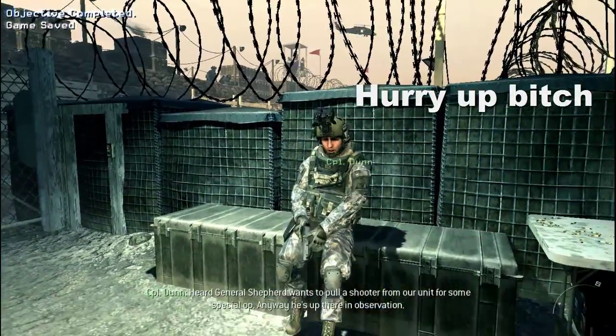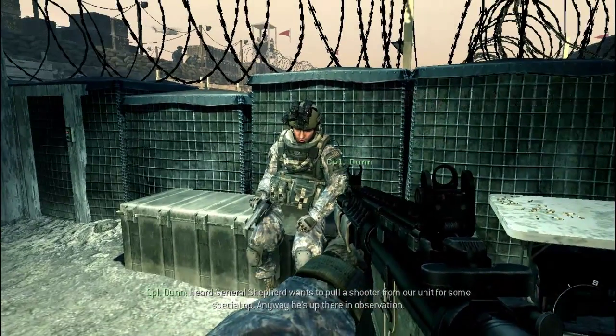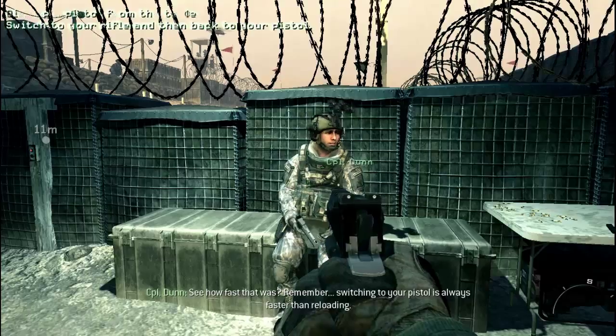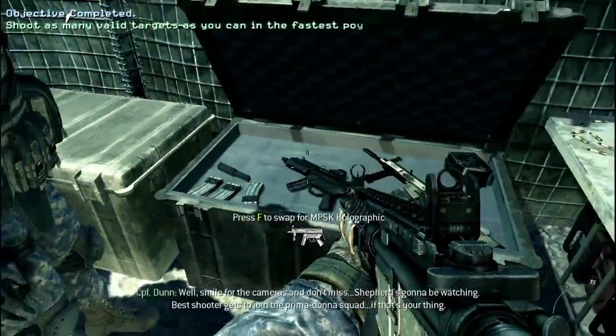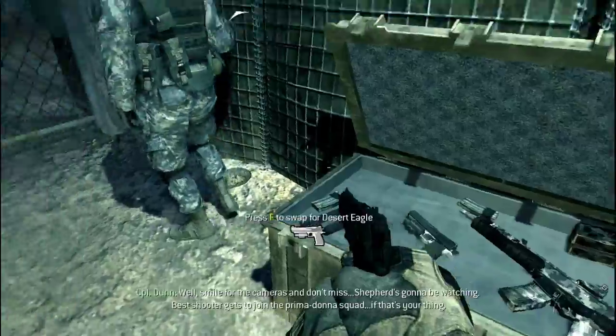General Shepard wants to pull a shooter from our unit for some special op. Anyway, he's up there in observation. Do me a favor, try switching to your sidearm. You see how fast that was? Remember, switching to your pistol is always faster than reloading. Well, smile for the cameras and don't miss. Shepard's gonna be watching. The best shooter gets to join the prima donna squad, if that's your thing.